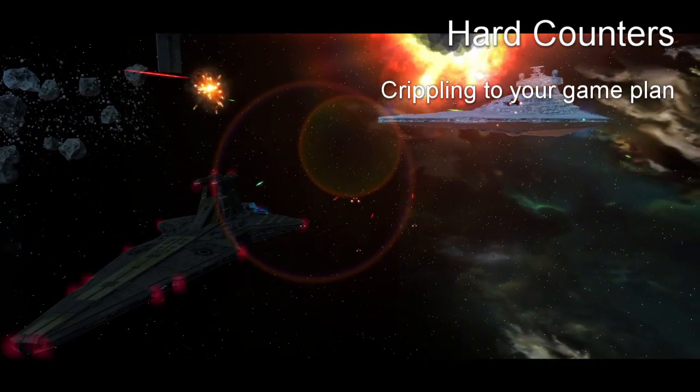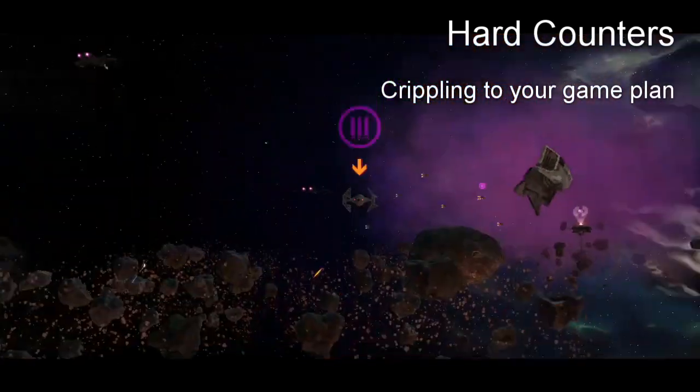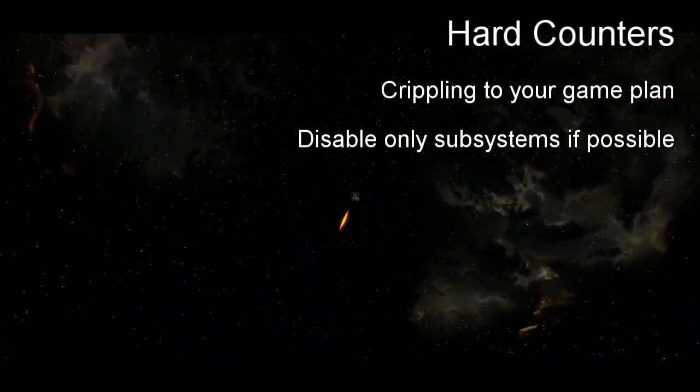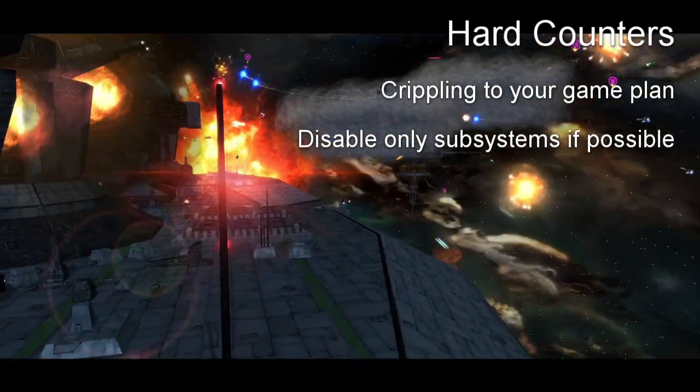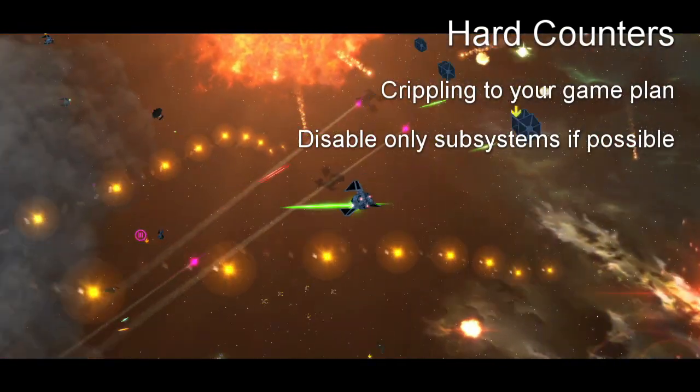Some examples of hard counters would be Nebulon-Bs against Victory 1s, DP20s against Interceptor 5s, or Karak cruisers. Remember that not all ships need to be completely destroyed to prevent them from doing their job. On some ships you can focus fire on the subsystem that provides the vessel with the inconvenient function.